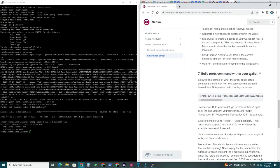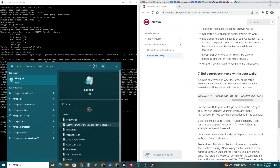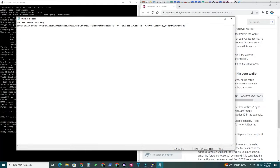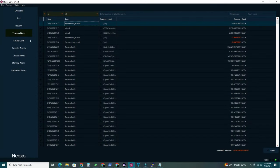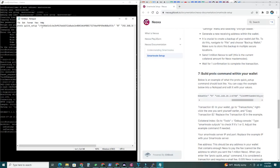Step seven: build the ProTX command within your wallet. Copy the example ProTX quick setup command and paste it into Notepad. For the transaction ID: go to Transactions, right-click the payment to yourself, select 'Copy Transaction ID,' go back to Notepad and replace the first placeholder with it. For the collateral index, go to Tools > Debug Console and type 'smartnode outputs' — it returns a 0 or 1. My second node shows a 1, so I replace the zero in Notepad with a 1.